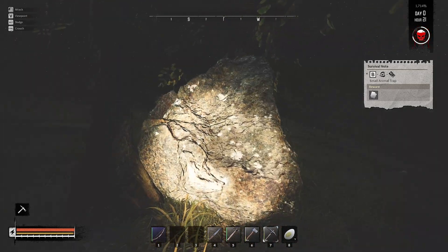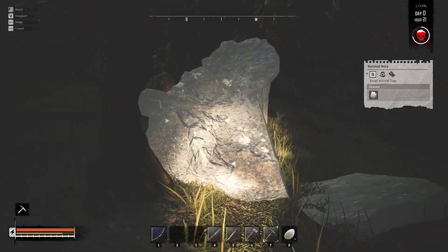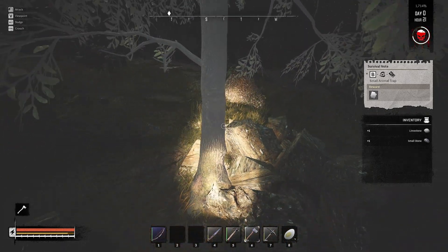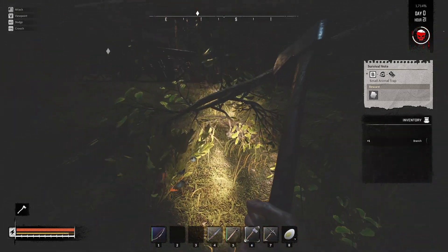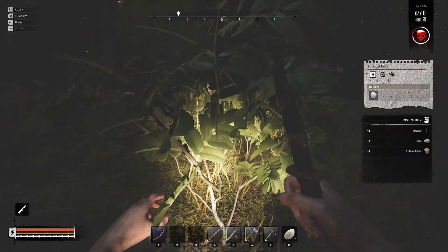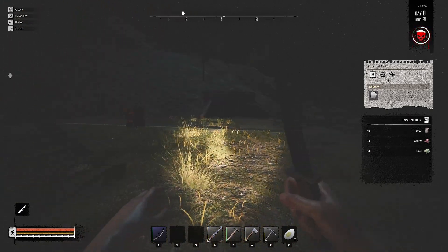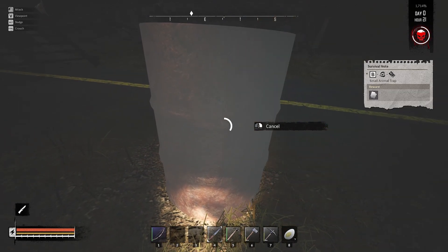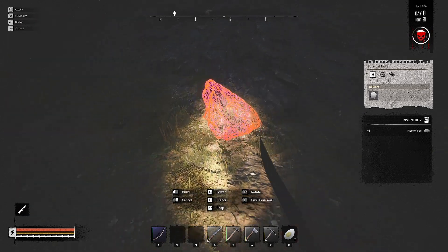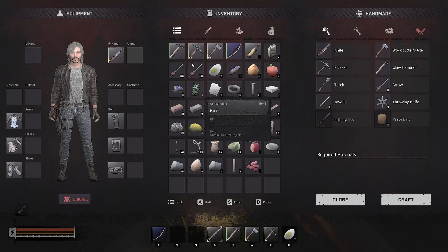Looks like the update fixed it — you can crouch and use the pickaxe, though you can't crouch and use the axe. It's also easier to crouch and get the bushes because you can look straight ahead and don't get weird ground strikes. We'll build our small animal traps right over here — might as well build two. How does our inventory look? Not too bad.